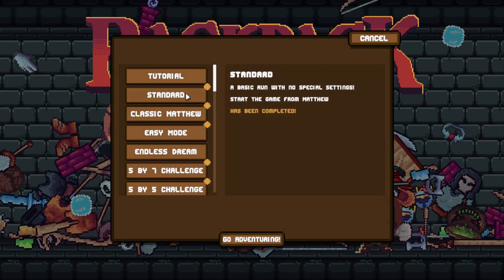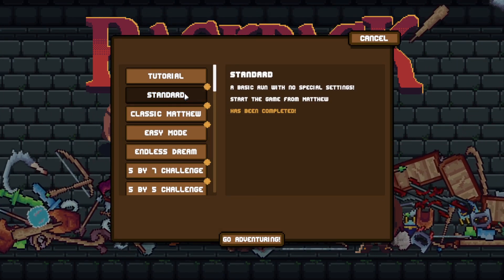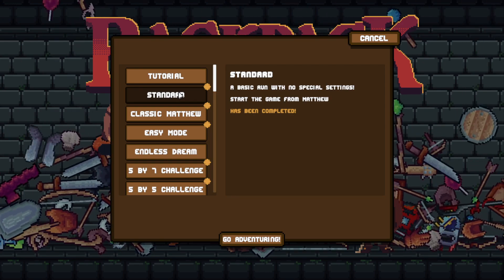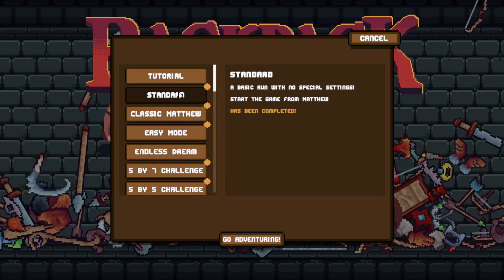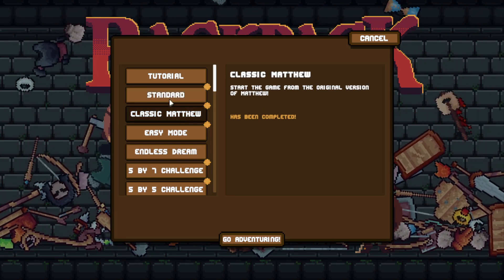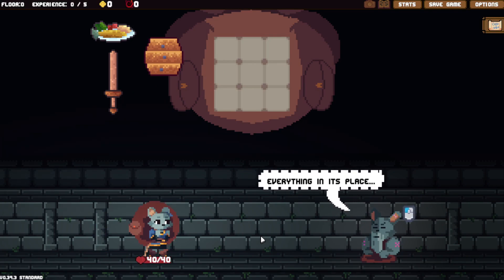I'm playing as this pallet. I clicked standard before — I did a test to see if anything was actually different in this update, because there have been updates that have just had nothing. I clicked standard and it took me to Matthew instead. So I don't know if that's a bug or if Matthew just normally spawns. It is very early in the morning.